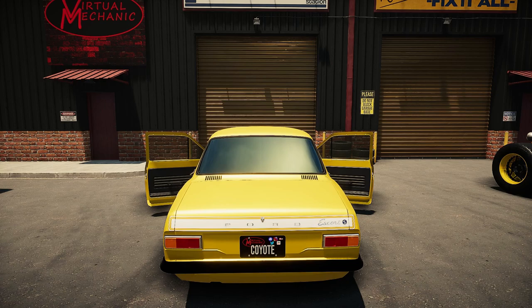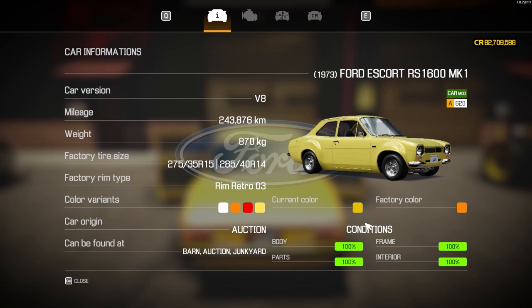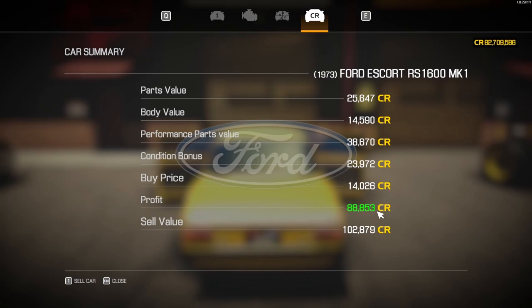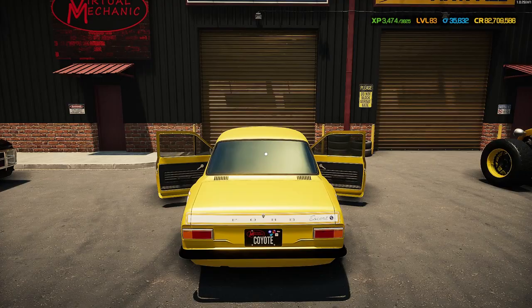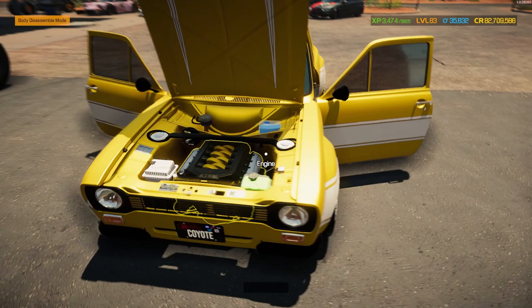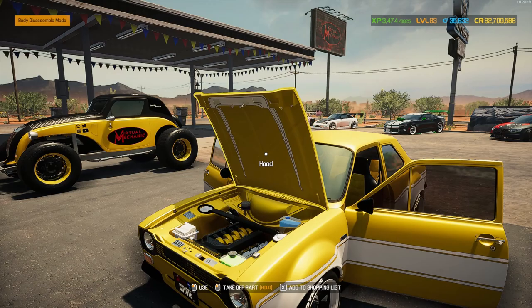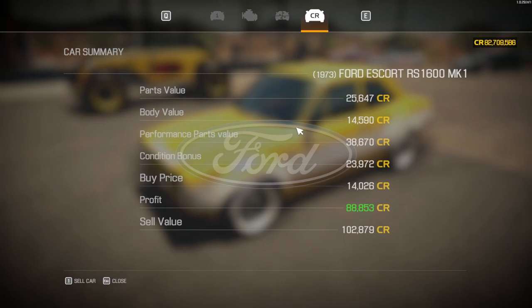We made 10,250 from drag strip winnings already. Let's check the sale price - she's all finished, 100% complete, looking fantastic. Engine ramped up to 586 horsepower from a 240 starting point, up 106%. Can we make a profit? We spent 100,709. Sale price is 102,879 - we can make 2,170 profit. Plus drag strip winnings of 10,250 leaves us 12,420 total profit from the beautiful Mark One Escort. The Coyote engine might not be the most insane beast we've ever put in, but it's definitely one of the best looking.